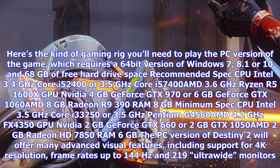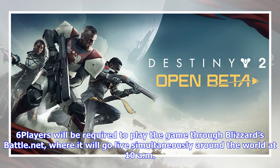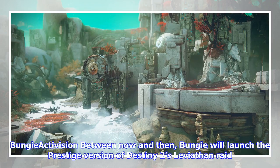Recommended spec: CPU Intel 3.4GHz Core i5-2400 or 3.5GHz Core i5-7400, AMD 3.6GHz Ryzen R5-1600X. GPU: NVIDIA 4GB GeForce GTX 970 or 6GB GeForce GTX 1060, AMD 8GB Radeon R9 390. RAM: 8GB. Minimum spec: CPU Intel 3.5GHz Core i3-3250 or 3.5GHz Pentium G4560, AMD 4.2GHz FX-4350. GPU: NVIDIA 2GB GeForce GTX 660 or 2GB GTX 1050, AMD 2GB Radeon HD 7850. RAM: 6GB.